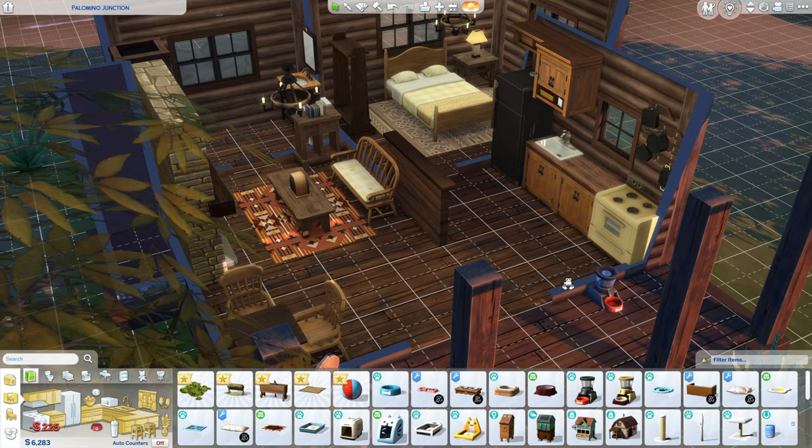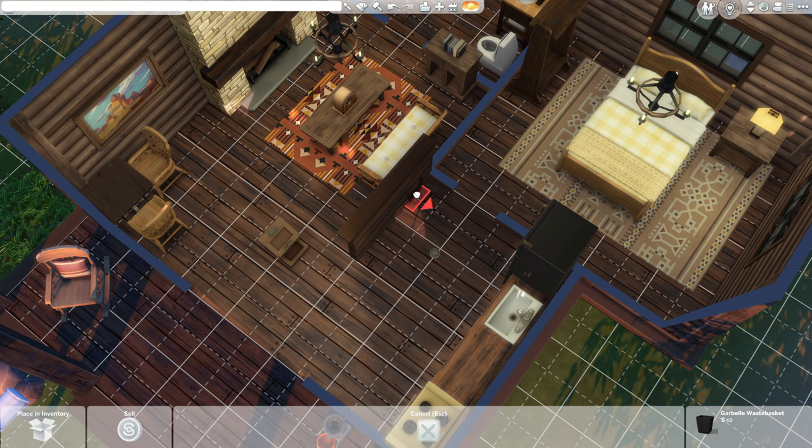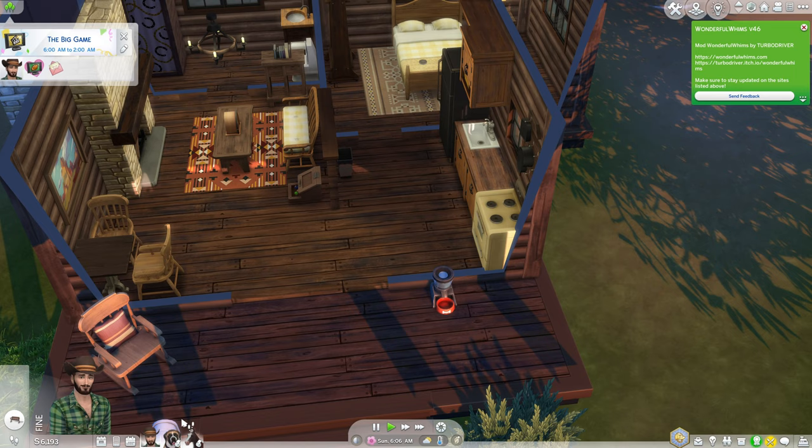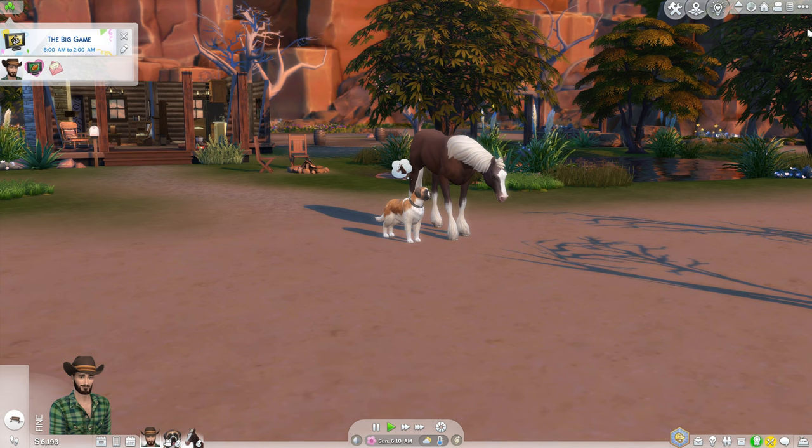I am playing in a save file — the same save file that I started the Not So Berry Challenge in. It's available to download for free on my Patreon page. I have not made any changes to Chestnut Ridge in that save file. It predates the Horse Ranch Expansion Pack, so Chestnut Ridge and its inhabitants are unchanged, but we might encounter Sims from other worlds that you might recognize from my other videos.